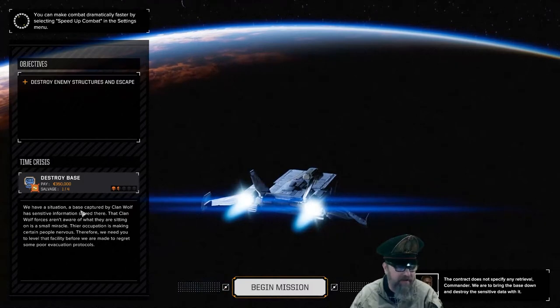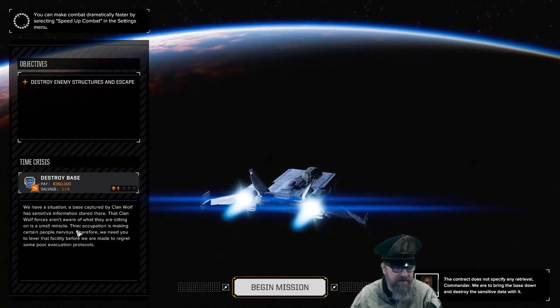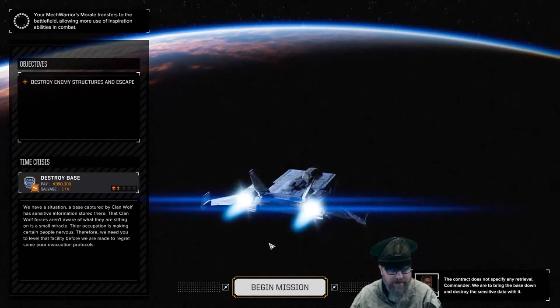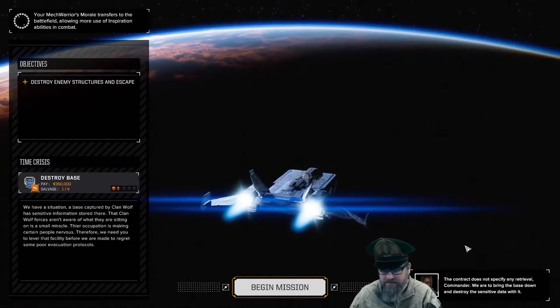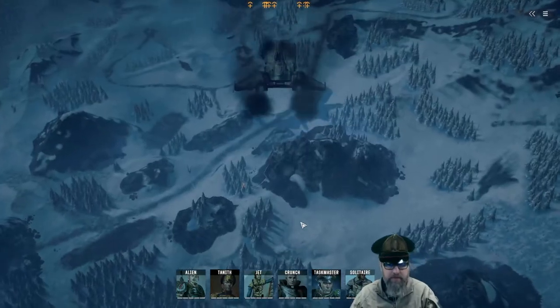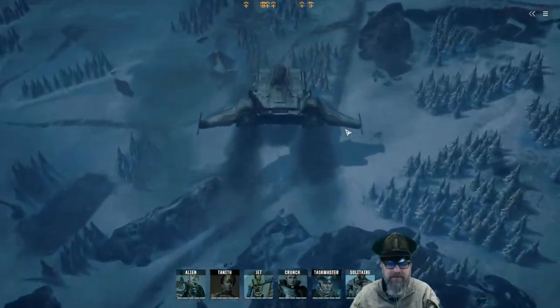Mission briefing: a base captured by Clan Wolf has sensitive information stored there, and Clan Wolf forces aren't aware what they're sitting on — a small miracle. Their occupation is making certain people nervous, so we need to level that facility before poor evacuation protocols are regretted. It doesn't specify retrieval — just bring it down. Command interface initiated.